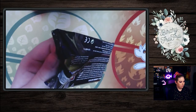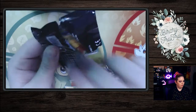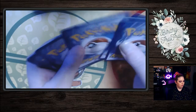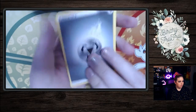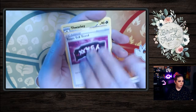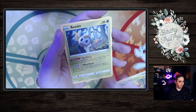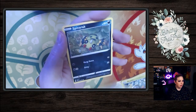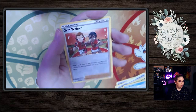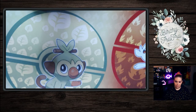Alright, next pack. We have Steel Energy, Ball Guy, Team Yell Towel, Thwackey, Gossifleur, Rowlet, Cufant, Spinarak, Snom, Reverse Holo Gym Trainer, and in the back is a Zeraora. Okay, nothing in that one. Alright, last pack.